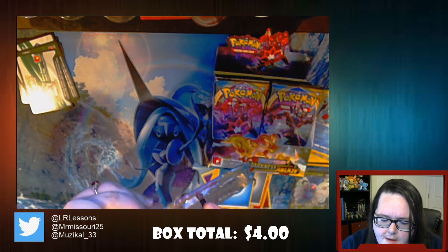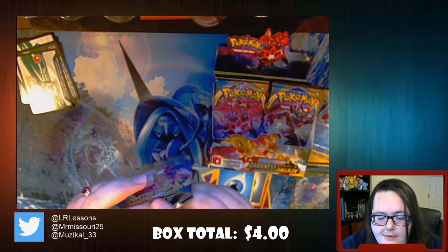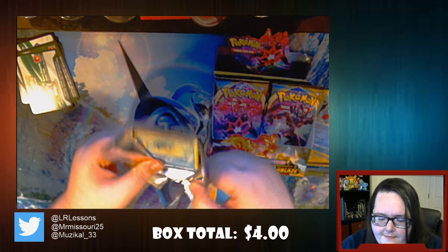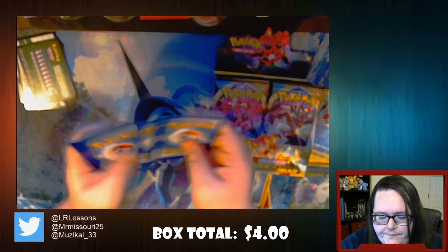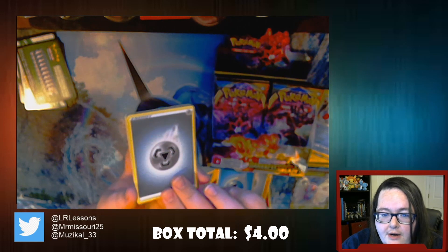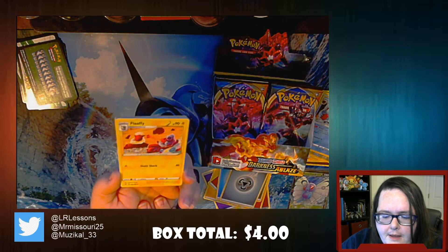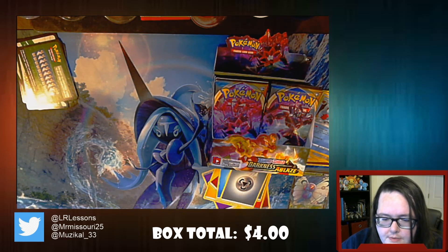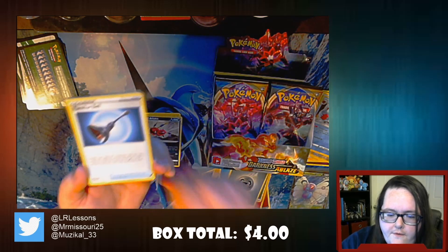There's a full or shiny Rillaboom in this set. The big card we want out of this is the Charizard VMAX - that's the regular one, not the shiny. Champion's Path has the Charizard V and the Rainbow VMAX. The other one I really like opening is Vivid Voltage because hello fat Pikachu - Chonkachu! We all need more Chonkachu in our life.